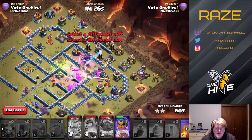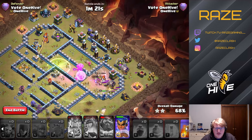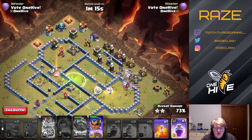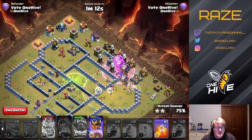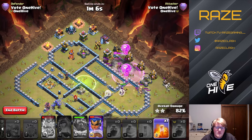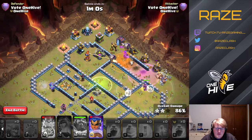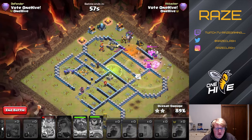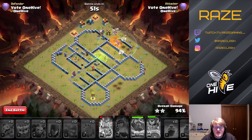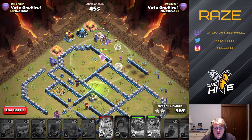On the back end, it took two or three attempts to figure out how to handle the two inferno towers that could potentially wipe the rest of the army. We managed it with the help of a couple of loons taking damage on the bottom inferno tower compartment, which then sends the Royal Champion up to the top to take out the last inferno. We finish with a couple of yetis, heroes, and bowlers for the three-star.